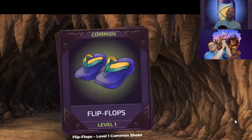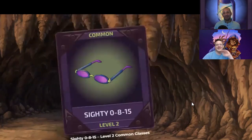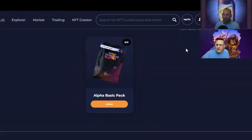Did you see it? Click on the flip-flops. Flip-flops are all right. Oh man, those are dope! Common, level two - but those are dope. Level two common glasses! Now my wombat is fully equipped with everything. That is pretty cool, you're really stepping up the game in the Wombat Dungeon. Why don't you go put those glasses and the amulet on your wombat right now?